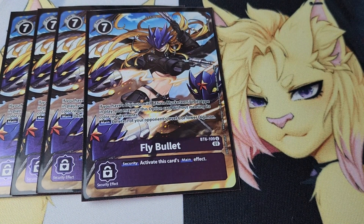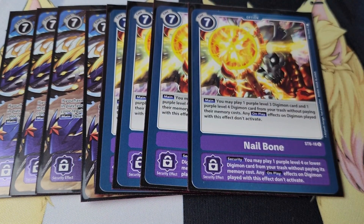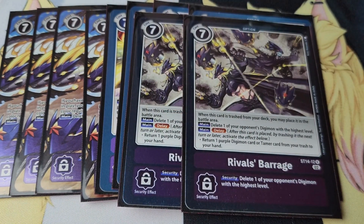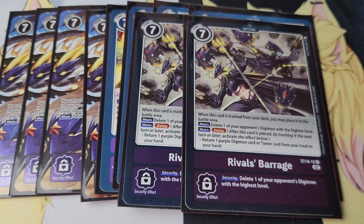Next we have all the targets for Beelstar — Fly Bullets obviously, and Nailbone. I also ran a brand new one from the structure deck: Rivalous Barrage. I took out my two copies of Trump Sword for this card because every time I got Trump Sword in my security I'd get really mad because nothing would happen. Trump Sword was probably only good against Death X, and I kind of locked opponents out of using Death X with Psychmon anyway. Rivalous Barrage was a much better substitute for this tournament.